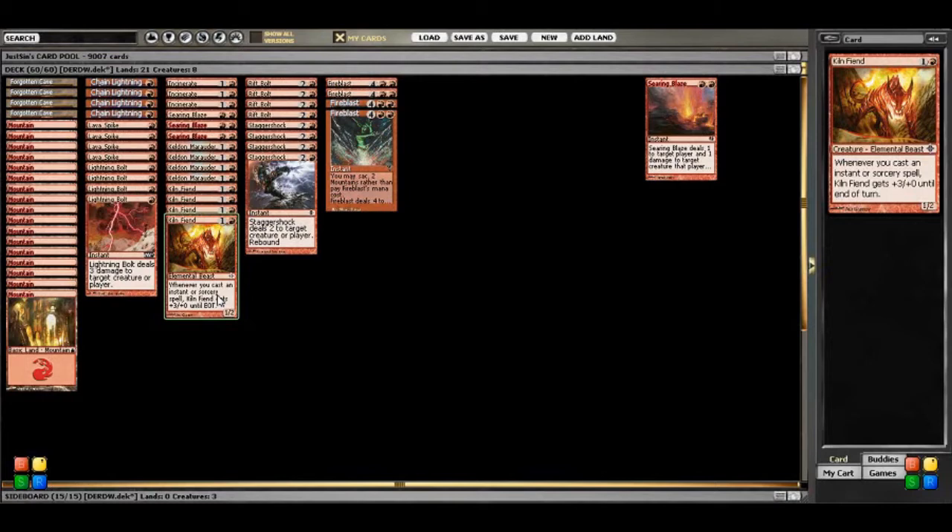So 3 Lightning Bolts can do up to 9 damage in one turn. When you're attacking with a Kiln Fiend, 3 times 3 again is 9, so you would do around 20 damage in one turn off the Kiln Fiend — I'm pretty sure it's 19. Math is not my strong suit, that's why I am here.